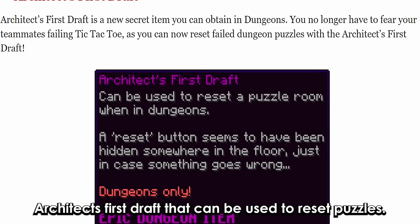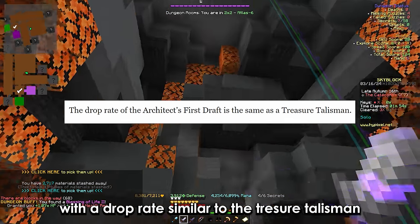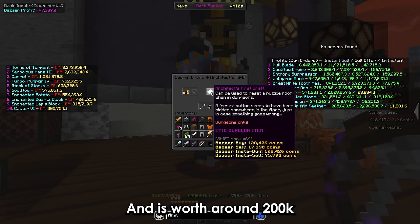They also added the Architect's First Draft, which can be used to reset puzzles. It can be obtained as a secret item with a drop rate similar to the Treasure Talisman and is worth around 200k.